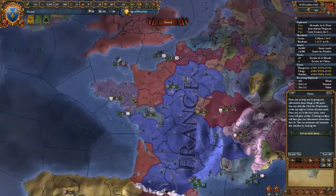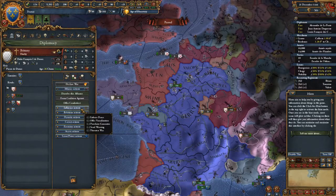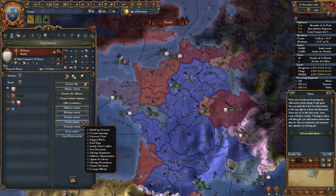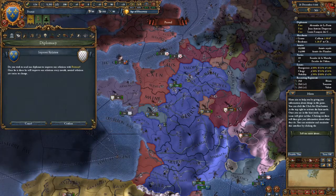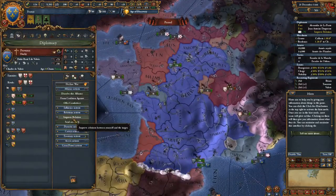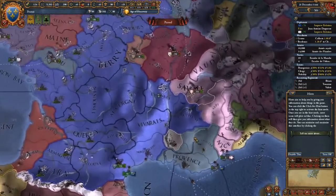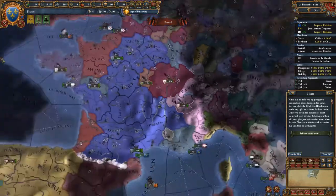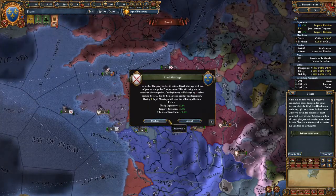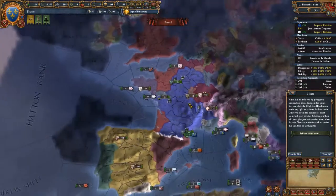I'll pursue a royal marriage with Brittany. If I want to diplo-annex Brittany I have to first offer vassalization, but I'll worry about that later. Right now I need to improve relations with Brittany. The alliance with Provence isn't in danger of breaking, but I'll improve relations with Brittany and Provence so I can diplo-annex them. I'll go to war with Burgundy later. I'll accept the Castilian royal marriage — to be more correct, as Spain doesn't exist yet.